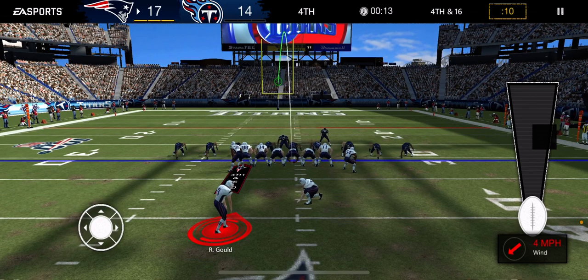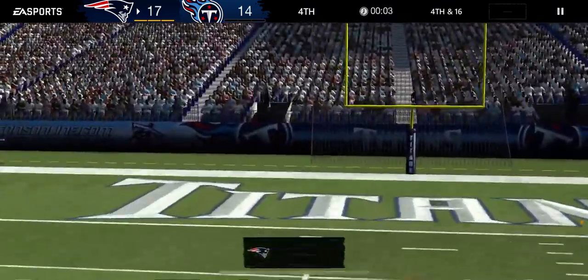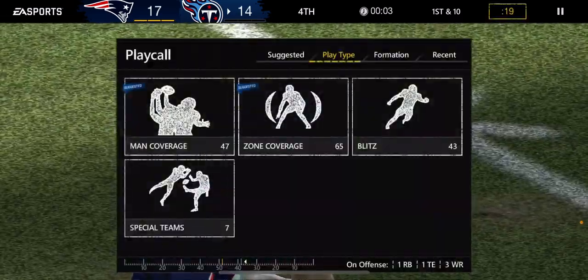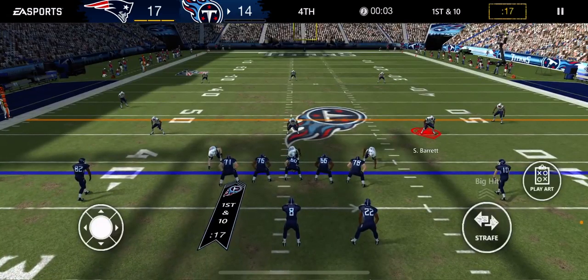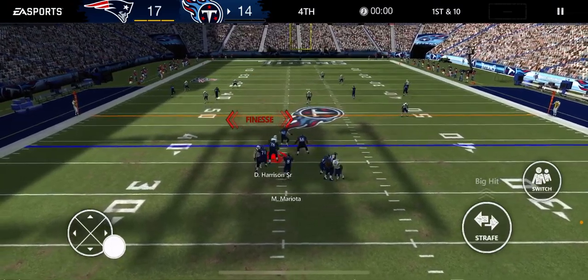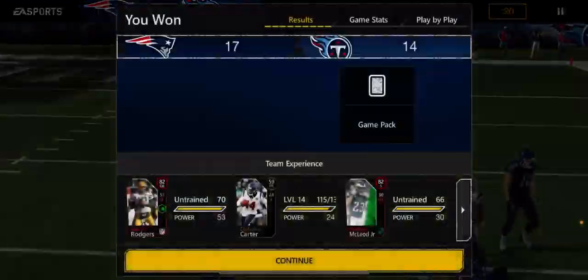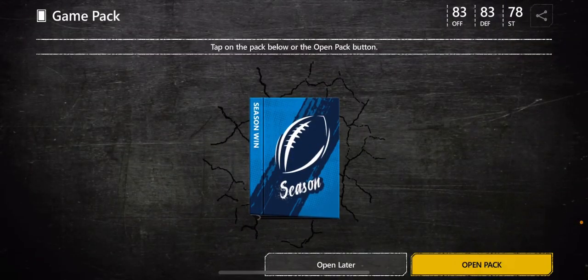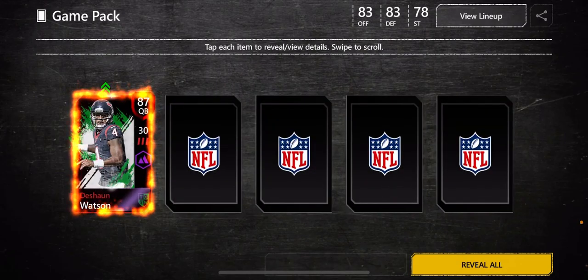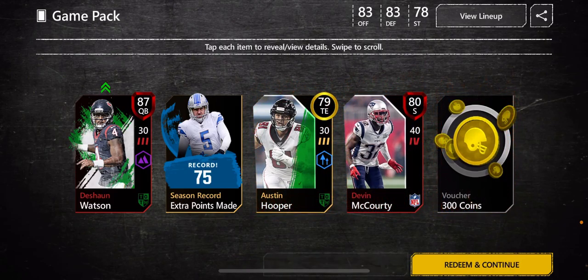We're going to nail it again and more clock is going to run off. We are in a winning position right now. The kick is no good, so they take over, but there's three seconds left. The only thing they can do is throw a Hail Mary at this point, and that's incomplete. So the game is over — we get another win. That's now a four-game winning streak, and we come into Tennessee and get the job done.